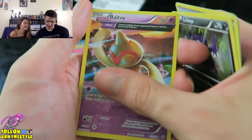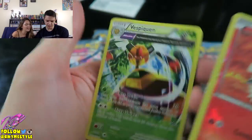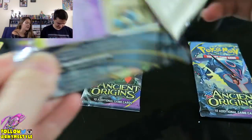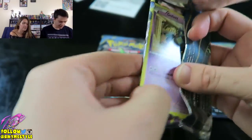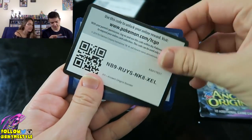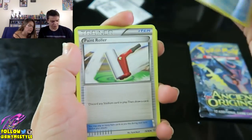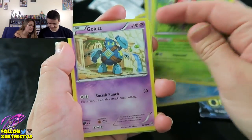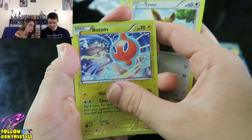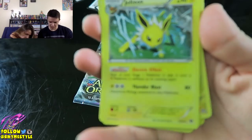I got Tarantar, Sableye, Baltoy, Relicant, Golurk, Beldum, the Reverse Holo Larvesta, Vespiqueen, Danhalo — rare. That's nice. Let's do this one. This one's going to have a Sceptile in it, I can feel it. I'm going to be nervous because we already got two Full Arts. You never know, okay? It's hard enough to get one Full Art in a box, but it's totally random. We did get four Full Arts in one Evolution box once. Golett, Malamar, Baltoy, Porygon, Eevee, Rotom, and Jolteon — a holo at that. It's pretty. I pulled that last time. I like that Jolteon a lot.